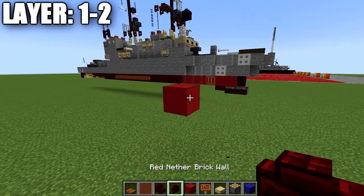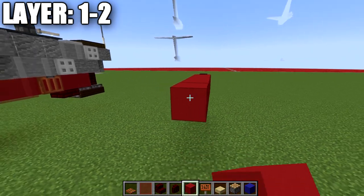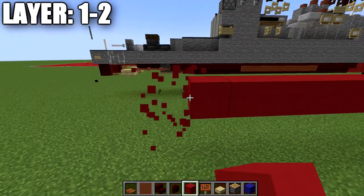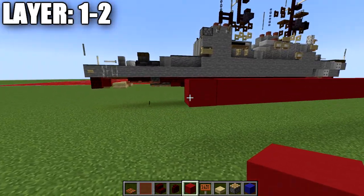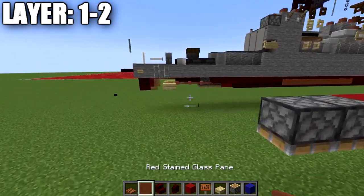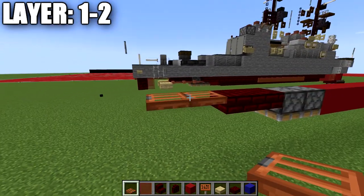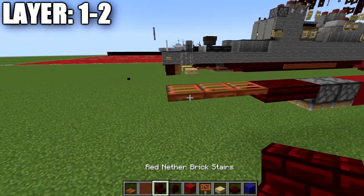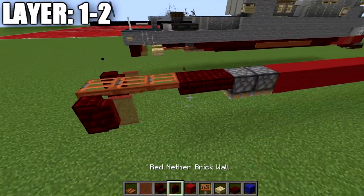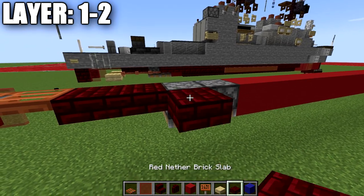After that's done, we're going to have a red concrete block and replace that one nether brick wall forward. We're going to go back 21 red concrete blocks. We're going to place down an upside-down set of two pistons, then a line of two red nether brick top slabs, and then three acacia wood trap doors down the center. To the sides, we're going to place down a red nether brick wall and then a red stained glass pane going forward from those walls. An alternative to the pistons would be a red concrete block and then a red nether brick top slab.